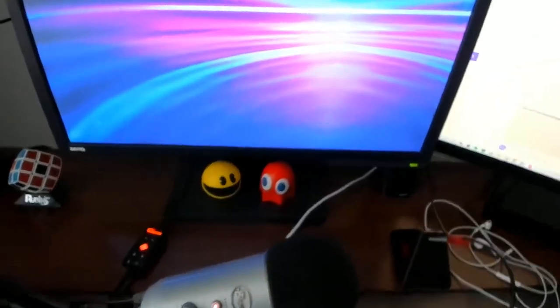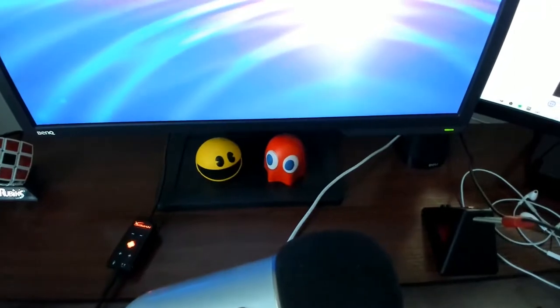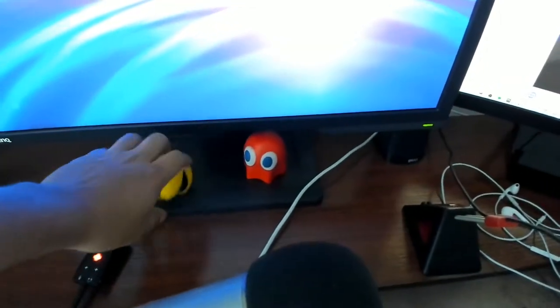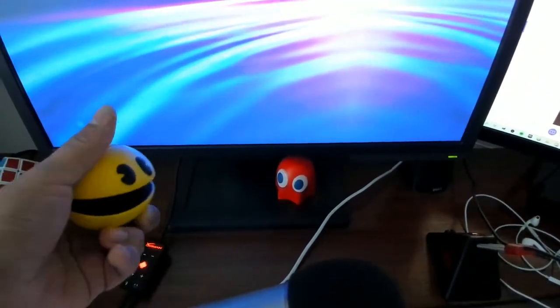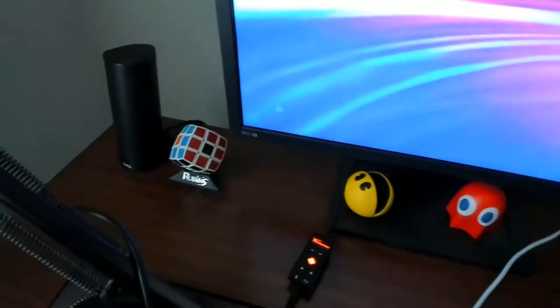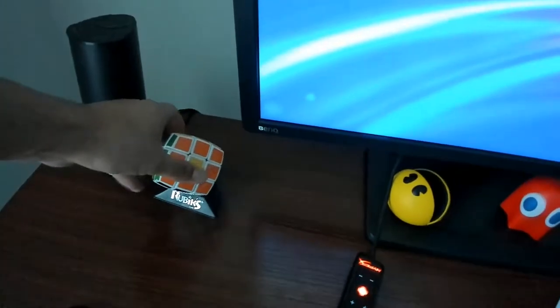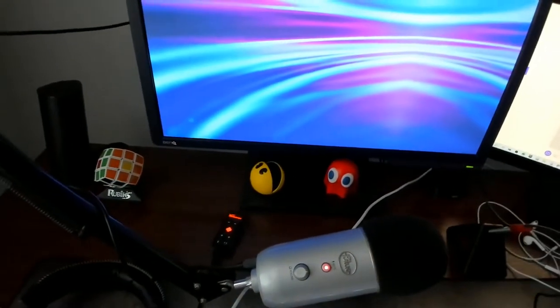The first thing, as you can see right here, we have this Pac-Man and this ghost thing. These are actually two things I got for Christmas — just this little Pac-Man stress ball thing, so whenever I die in Fortnite I can just throw it or squeeze it. The second thing is this Rubik's Cube, which is pretty cool, and we'll just keep that on the desk.